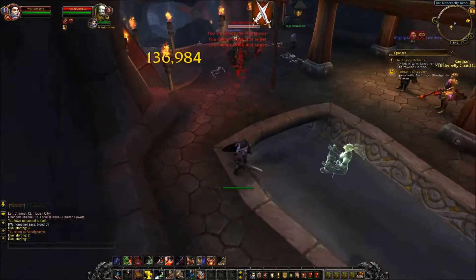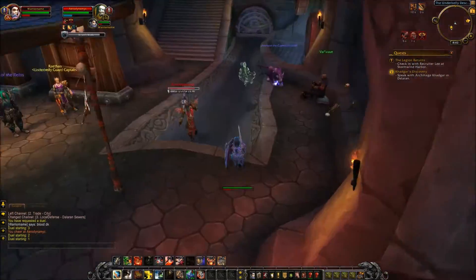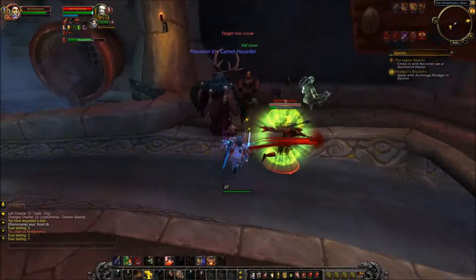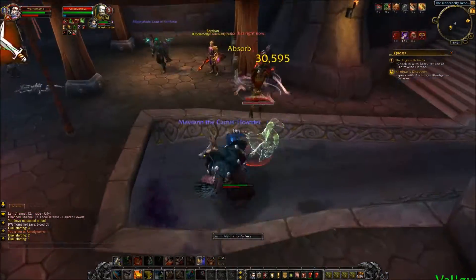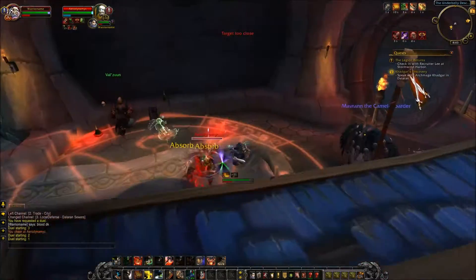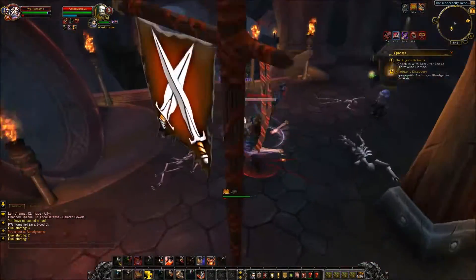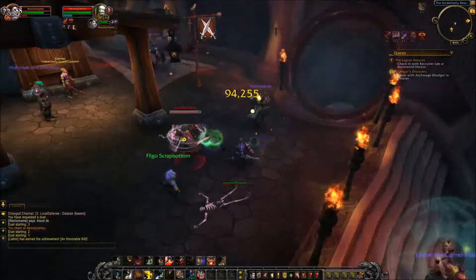I was actually fairly impressed with Protection Warrior there. Still, I felt like this guy wasn't really going full out on me. Here we go against the Blood Death Knight. I'd put Vengeance Demon Hunter and Blood Death Knight at the same spot, but Blood Death Knight might edge out a little bit. I'd say they're fairly equal at the moment — I lost with my Blood Death Knight against the Vengeance Demon Hunter, but I think they're fairly equal. It can fall both ways, that's why I put them at the same spot.